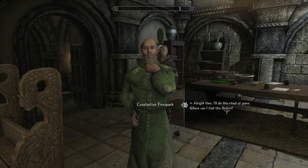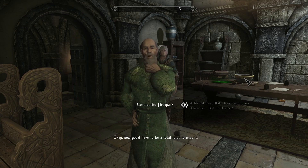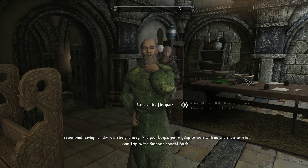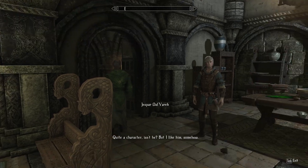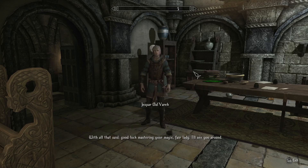'All right, I'll do this ritual of yours. Where can I find Lashery?' 'She's currently in a ruin called Old Rationgrad, not far from Ark. Just tell her I sent you.' He marks our map. 'Now you'd have to be a total idiot to miss it. I recommend leaving straight away.' Jesper, whose name Constantine doesn't even know, gives us payment for help back in Riverville and says: 'If you're in the mood for a mug of ale and a good chat, just drop by the Dancing Nomad in the Stranger's Quarter — I'll get a room there for the time being. Good luck mastering your magic, my fair lady. I'll see you around.'